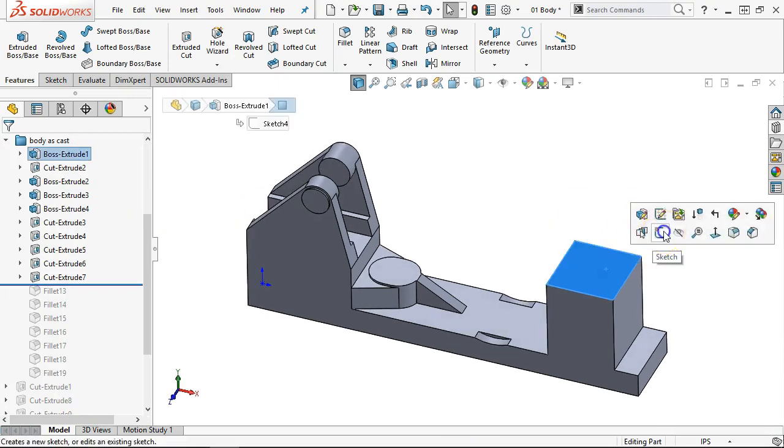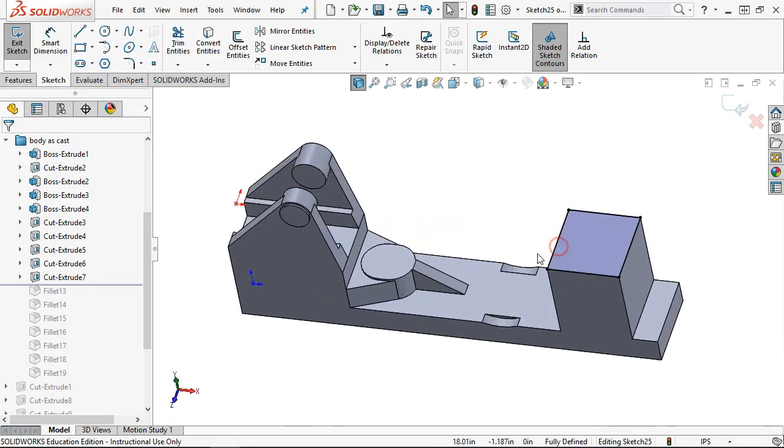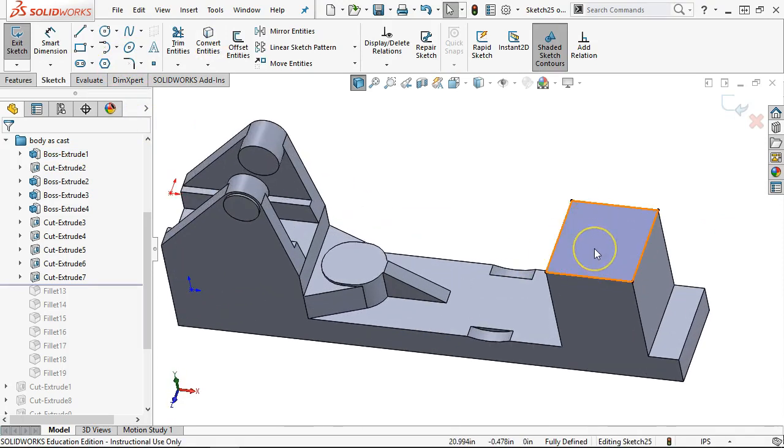Nice rollback. Convert the entities in — pulls everything into that edge. If you already recognized the boss and put it in, you don't need to do it again.